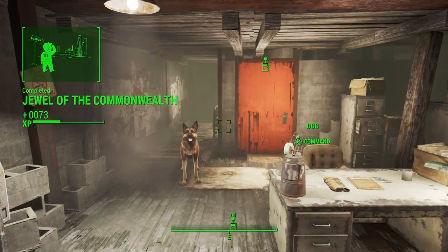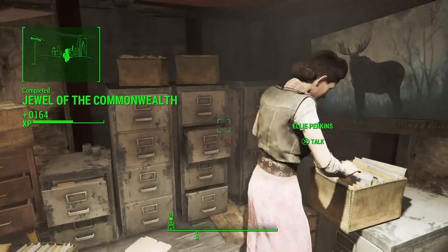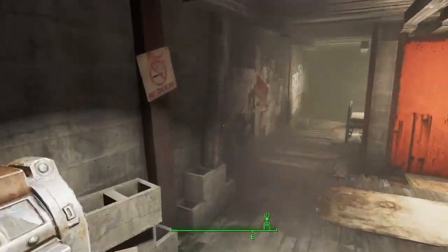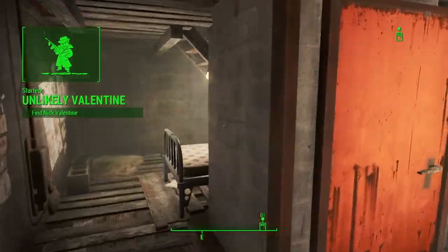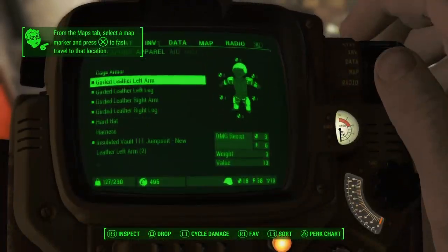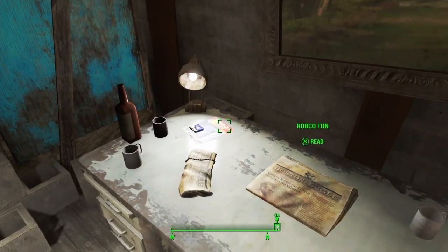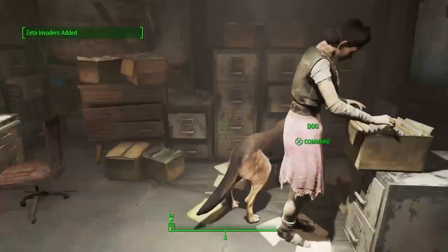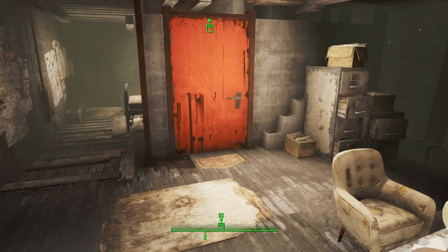I don't want to spoil anything. There we go — we've made progress. We now know where to look for Nick Valentine. So next time we'll explore the rest of Diamond City and see if we can improve our character, because we want to be strong enough to save our son. We don't want to go there half-cocked and empty-handed. So we'll do that next time. Thank you very much for watching — I hope you enjoyed and I'll see you in the next one. Take care.